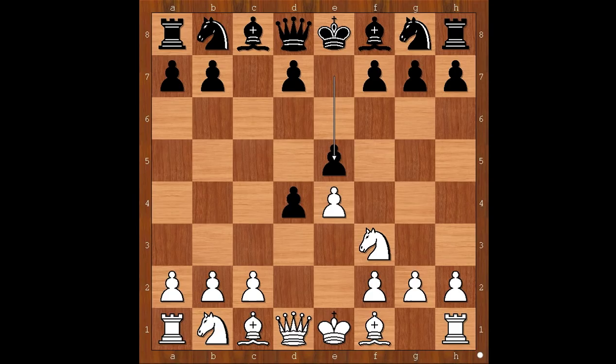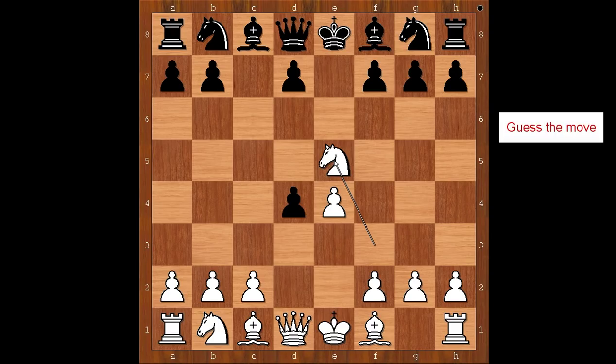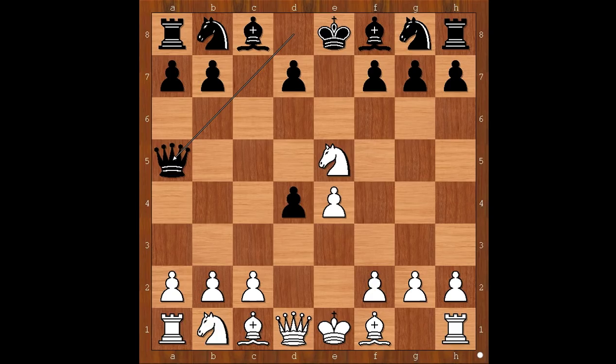Defending the pawn. Bishop to c4. Why not knight takes on e5? Is this a good move? What happens if knight takes on e5? Well, this has a tiny downside. After queen to a5 check, knight to d2, queen takes on e5. Back to our game.